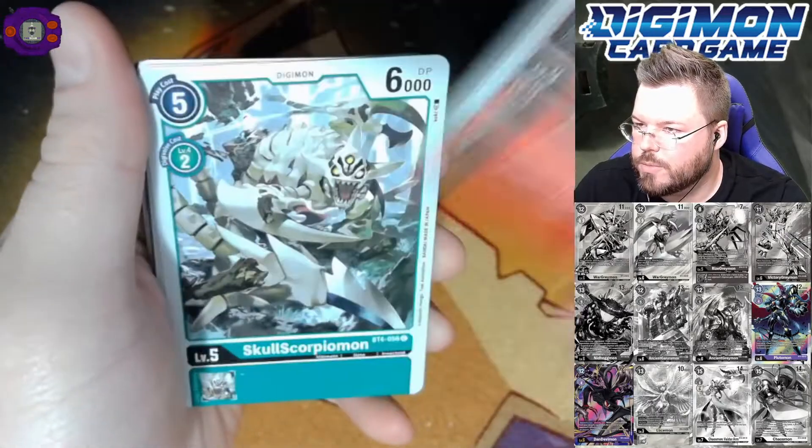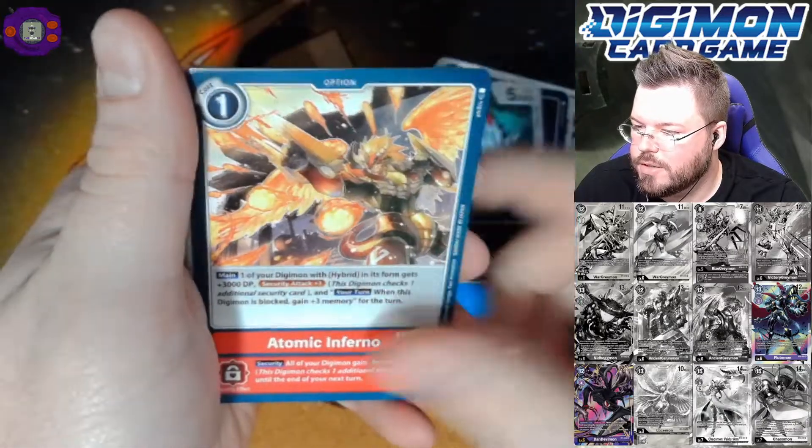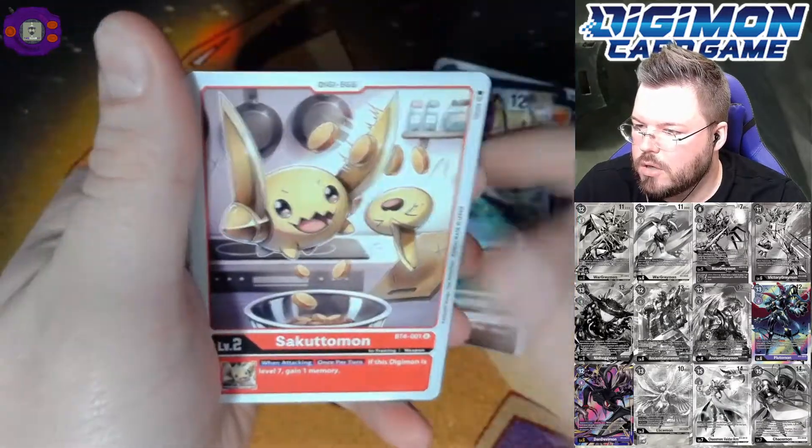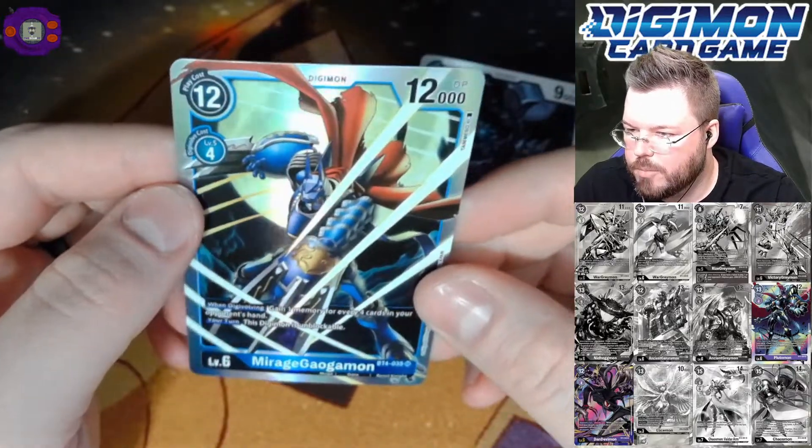Oh. First one's a hit. This is definitely a super. Let's find out what it is. Atomic Inferno. Lotosmon. And Mirage Galgomon for our first super hit of the box.